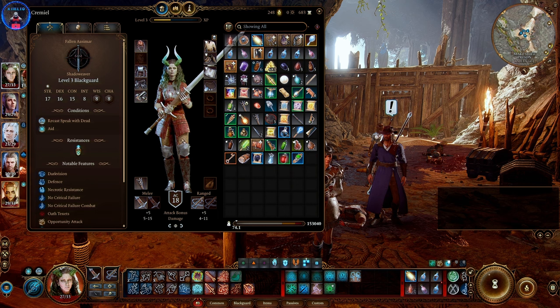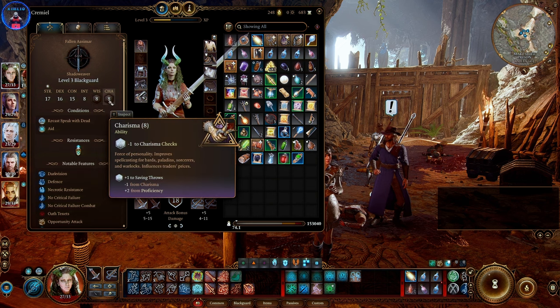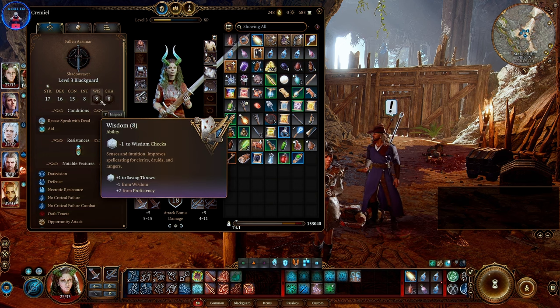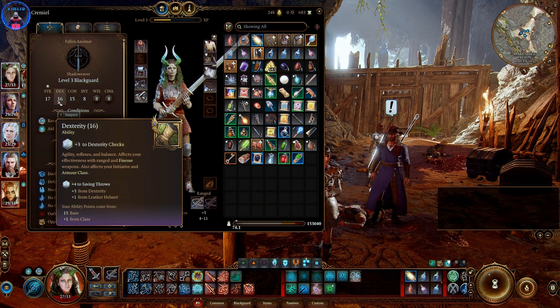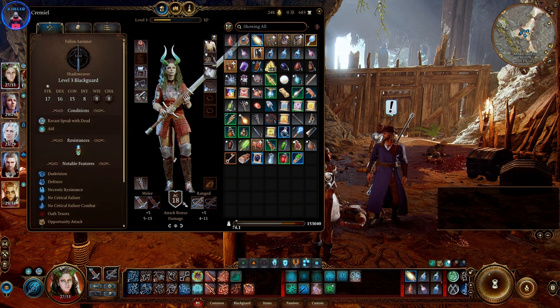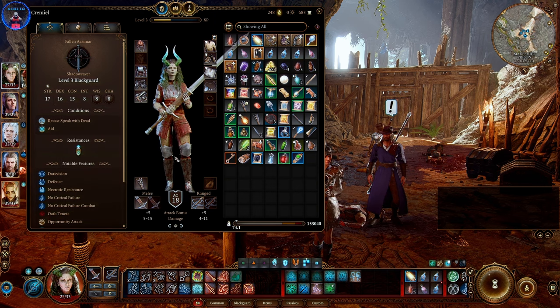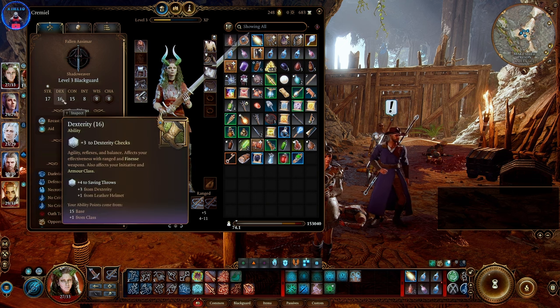That said, I have noticed my character Kremiel, being a shadowweaver slash blackguard, does in fact focus on wisdom and charisma. However, I also need to lower my dexterity. My armor only allows a plus 2 dexterity modifier for the armor class, which means the extra one is only used for unlocking chests, doors, saving throws, and finesse weapons — which I do not use. So it's literally wasted points.